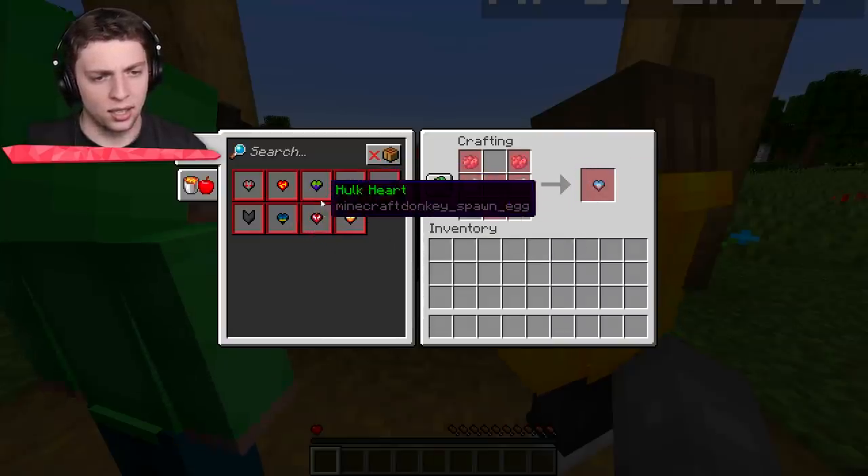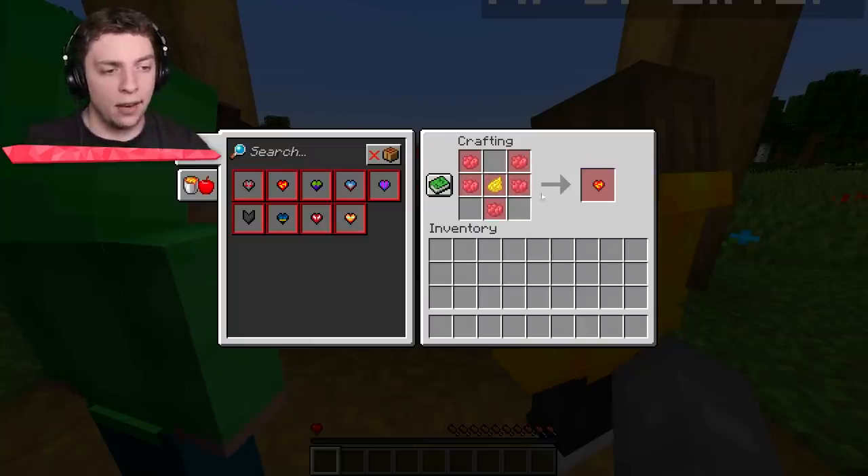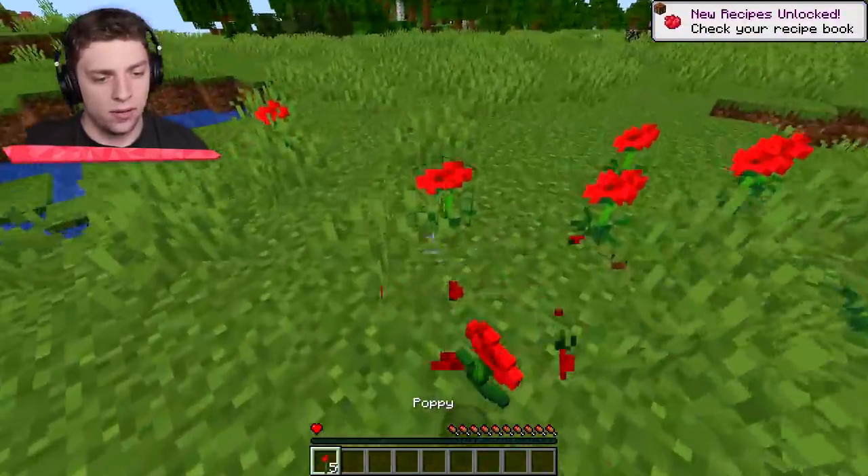I think we should start off with an easy heart with some resources. Superman heart - red dye and yellow dye, we can do that. Why is the Superman heart easy? Red, red, red, red, red, red.